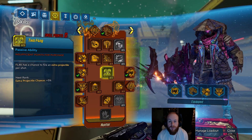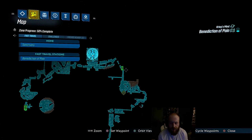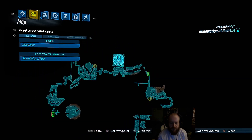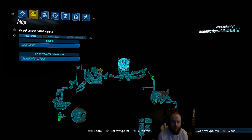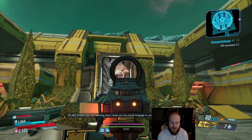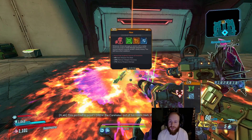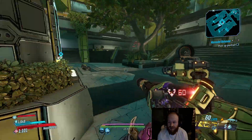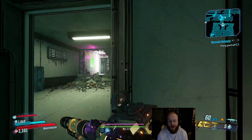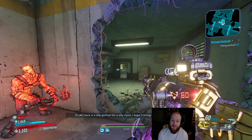I'm going to show you a good way to farm class mods in DLC 4. I'm on the mission 'Remodel Behavior' and there's a checkpoint station around here with an ammo machine nearby. After you defeat Benedict as part of the main quest, you'll draw on this guy's portrait, and then the Caretaker comes out. He's a really good way to get class mods. You just have to do some trivial things for Krieg in this little room, get the Caretaker to spawn, save-quit, and keep coming back and killing him. I'm going to be spending some time farming him and working on getting the class mod I'm after.